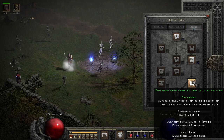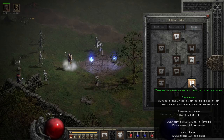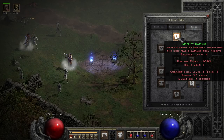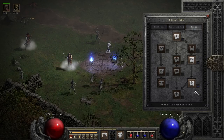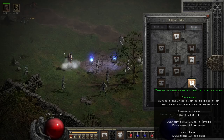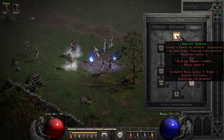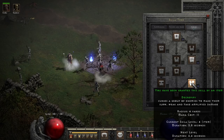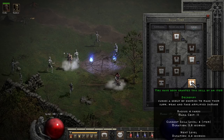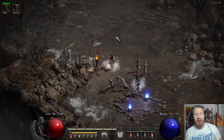It slows enemies and amplifies the damage they take by piercing their physical resistance, and in many cases it breaks physical immunes as well, just as Amplify Damage does. Amplify Damage breaks it more - it pierces by 50% with Decrepify, compared to how Amplify Damage doubles the damage they take. So those are the skills you want to compare. But Decrepify is great early on because it's very safe to use. I'll show you how in just a moment. It's a safety spell and it helps them do more damage.